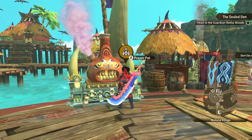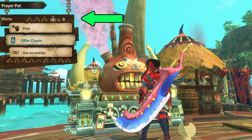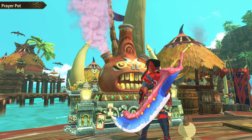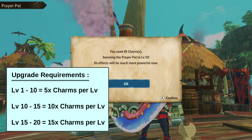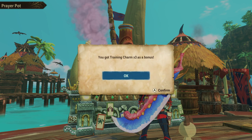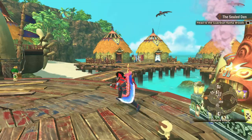Next, we have leveling up the prayer pot. Raising its level will further increase all boosts we get from it. We level this up by simply offering charms as prayer, but leveling up will require a lot of them. Just getting to level 10 will require 45 charms. As far as I know, level 20 is the max for now. We're already getting a few charms from the rare den farming, but there's a way to grab a lot more of those pretty quickly.